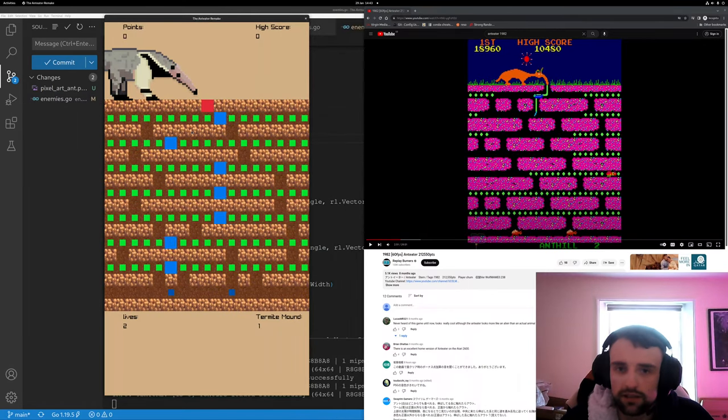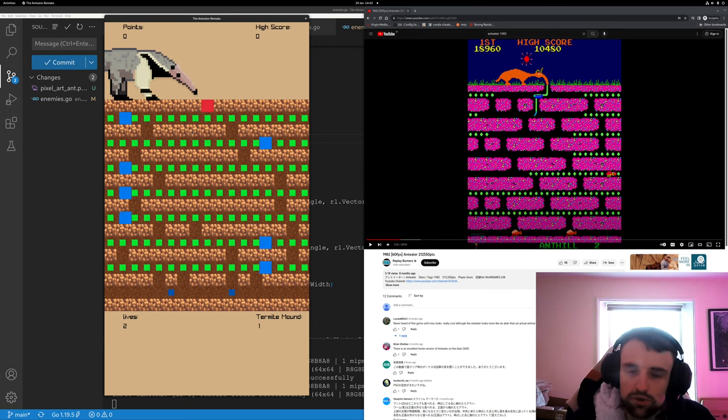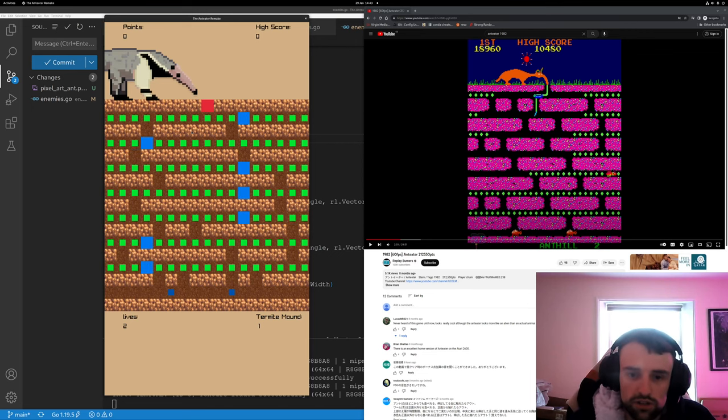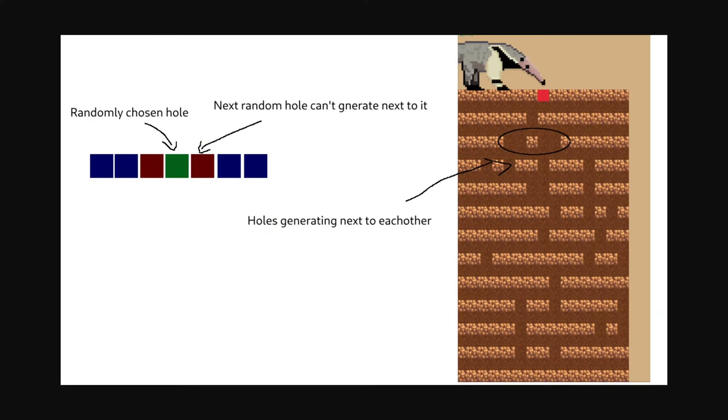Let me show you how I fixed our pesky little level generator, where it was spawning holes next to each other. We didn't want that — we wanted it more like the game we're seeing on the right, where holes are generating sort of randomly, but they're not next to each other. There's at least one gap. I got it fixed and now it's far superior to what we had before. In our current game we're using a for loop to go through and randomly select holes in the level. This is flawed as we're getting random holes right next to each other.